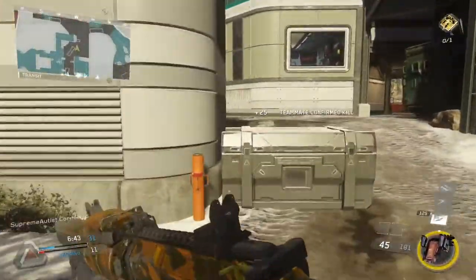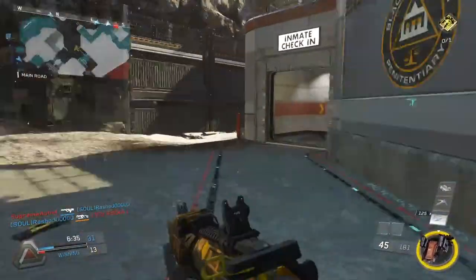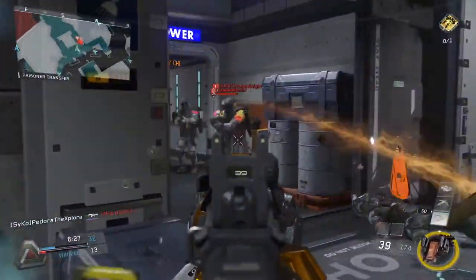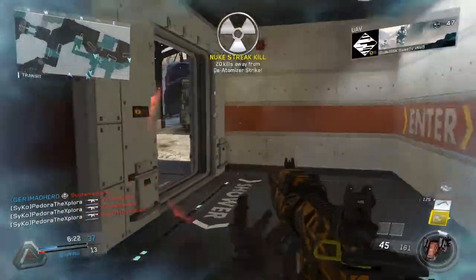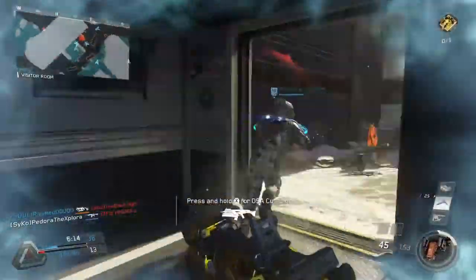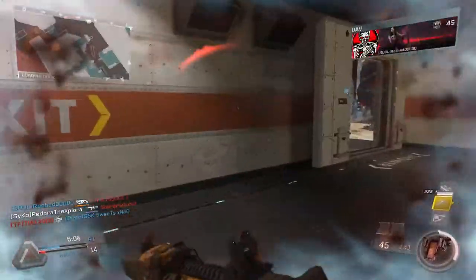To do that, you need to consider a bunch of different factors. Some of them include your position on the map — your position in terms of the objectives, where your teammates are, and thus where your enemies are, your immediate cover, and things like that. Also the guns, the perks, the class setup you're using, as well as most importantly your own skills — how good are you at aiming, staying on target, controlling recoil, jump shotting, drop shotting. Those are all factors you need to consider when deciding whether or not to enter a gunfight and how to approach it. I can't explain all of that in this video; you could literally write a book on every single one of them.